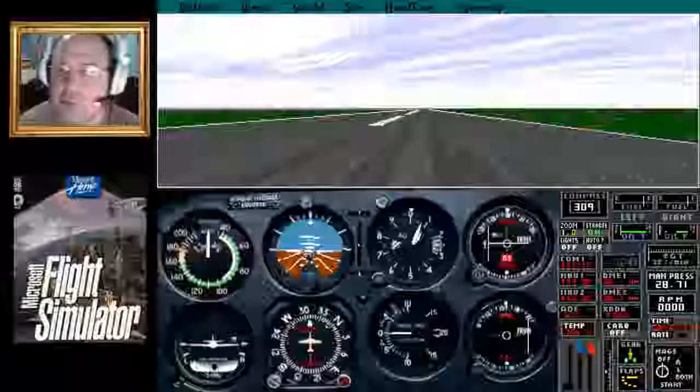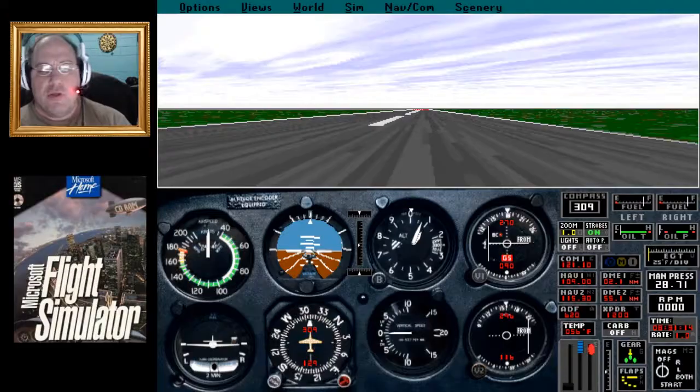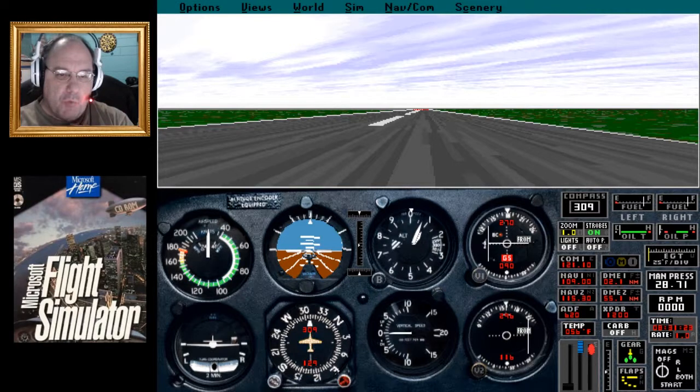We'll be specific and say .1 because it has a few extra features that 5 did not have — especially the CD-ROM version, which is what this is. Let's just say that we just saw the biggest ball of twine in Minnesota while we're singing the Weird Al song.